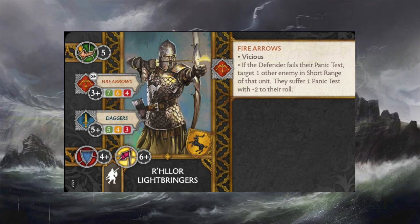The R'hllor Lightbringers are a premium unit. Seven points is pretty elite, and they have the stats to back that up. Having the four plus defense save and the six plus morale makes them a fairly survivable unit, and those stats are attached to a ranged unit — which you probably don't care too much about defense saves on ranged units because you hope they don't get locked up in combat very often. But it does mean that if they do, or if they're getting hit by some other ability, they've got a decent chance to survive.